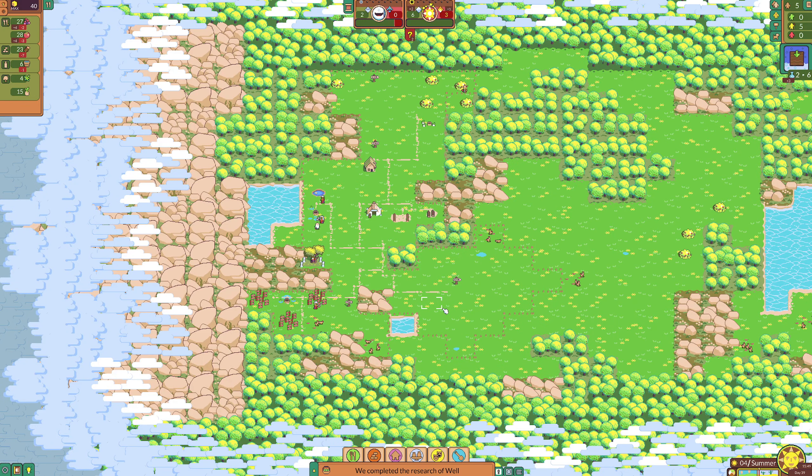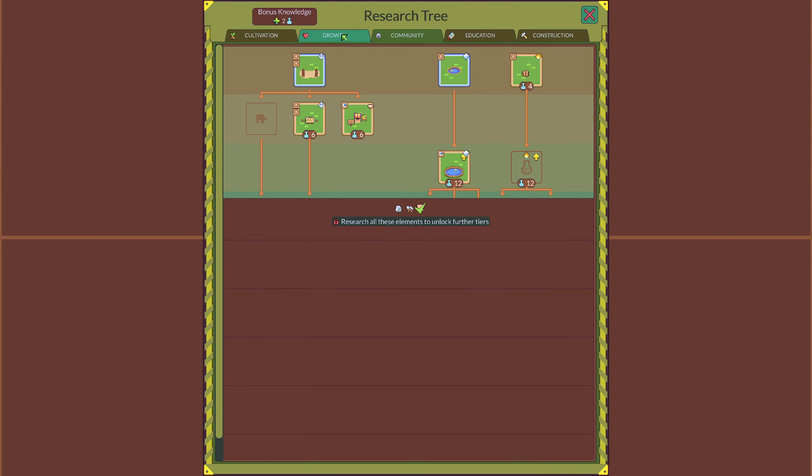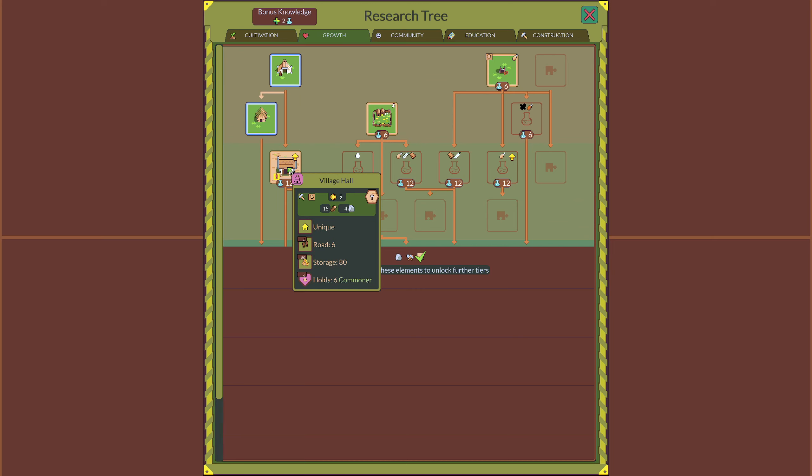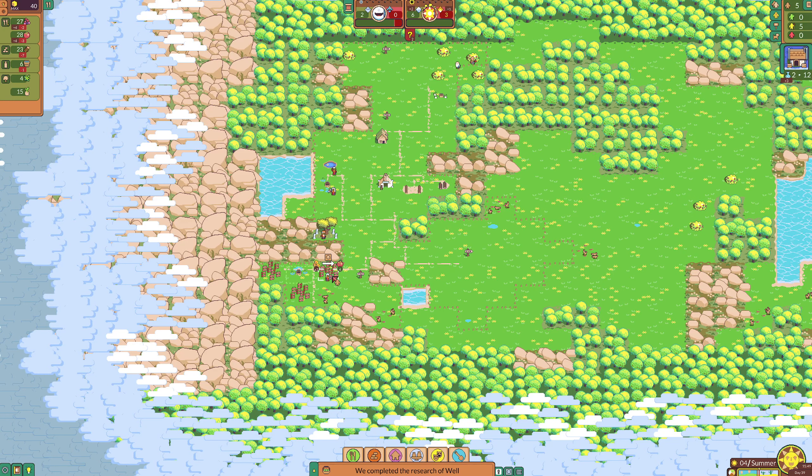We don't have an issue with food unless we get milk growth. We can't increase that one yet. The filled soil actually increases the amount of people — I'm getting the filled soil first. I can just use the tomatoes to actually keep my food supply up.